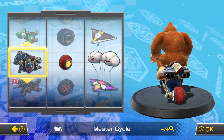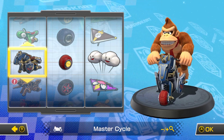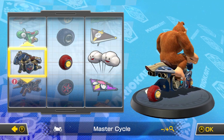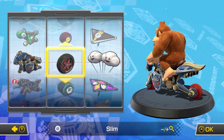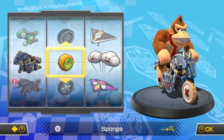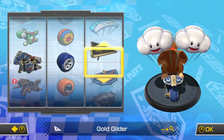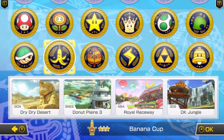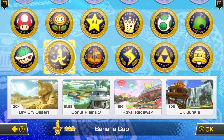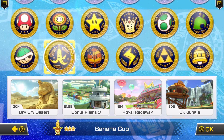Oh yeah, you see that icon in the corner on the left side — the name, and then to the left of that there's an icon that changes. It tells you that. I'm gonna do this one, and then go for something that's kind of all blue — is there a blue glider? Yeah, this seems to match pretty well. Alright, the Banana Cup: Dry Dry Desert, Donut Plains 3, Royal Raceway, and DK Jungle. Let's get right into this.